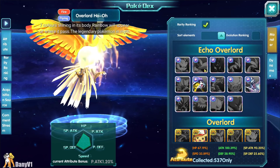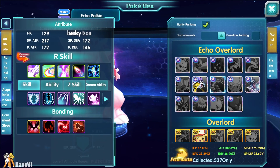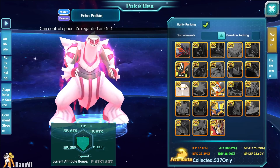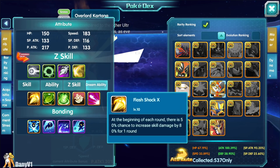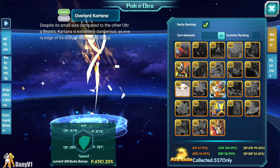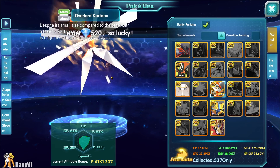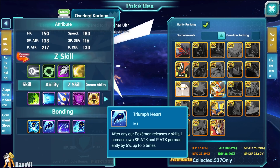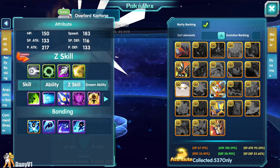Another Pokémon loved by many that got new content is Palkia — also known as the submarine, the perma-diving boy — who got his own secret techniques, third abilities, et cetera. Last but not least, Kartana also got a bunch of dream abilities and other stuff, but honestly not many people care about Kartana.